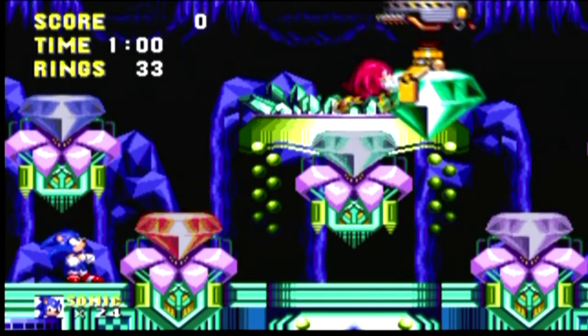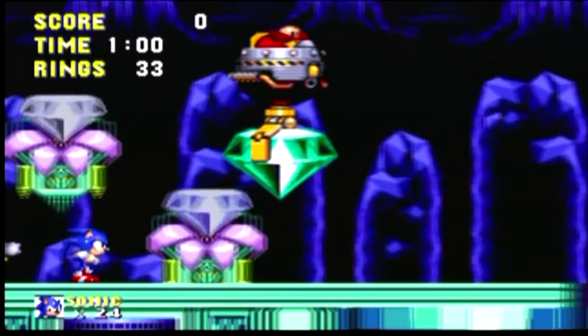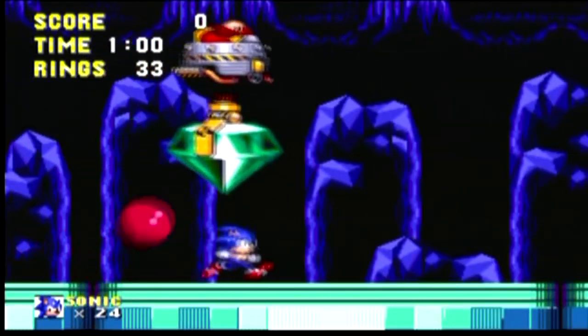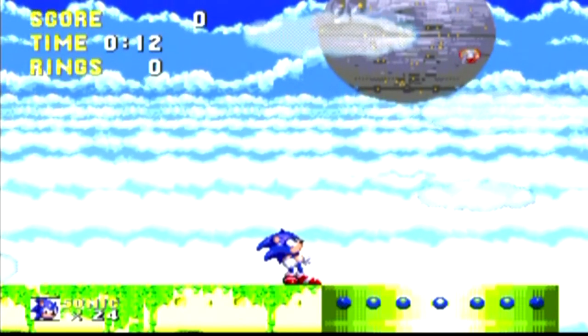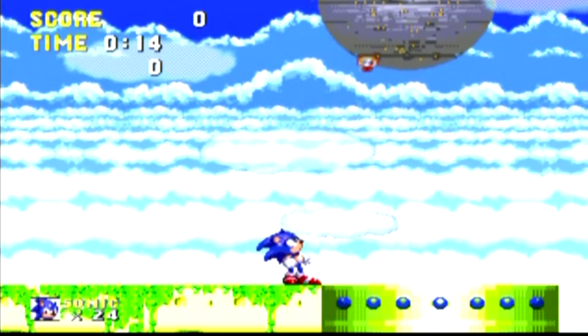Later, Dr. Robotnik steals the Master Emerald from Knuckles — he tricked him. He uses the Master Emerald to power his Death Egg space station. Now it's up to Sonic to retrieve it.